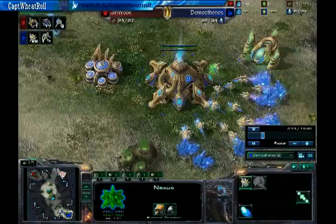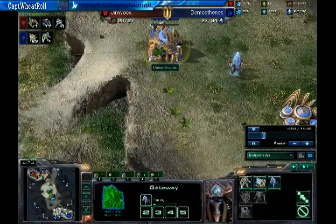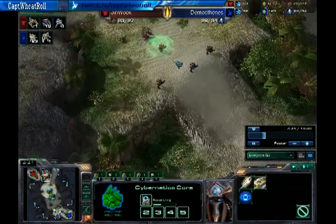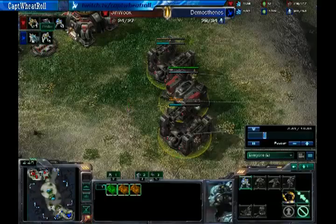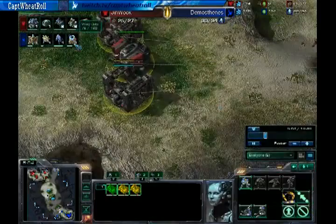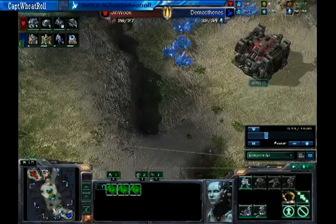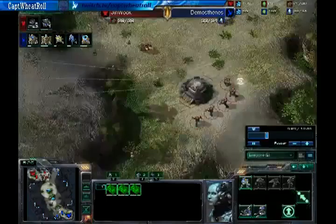Gets that SCV taken down. Does Demosthenes know he has expanded? No, Demosthenes does not know. There's a proxy pylon here. Demosthenes is now expanding off of one gate. We're seeing a bunker go down and two more barracks being built, as Demosthenes has a heavy probe lead. Although we do have a mule in play. Production-wise, we're seeing warp gate tech research about halfway done, a stalker being produced, more gateways being dropped. This expansion is basically done, same with the bunker, and the orbital command is going up.